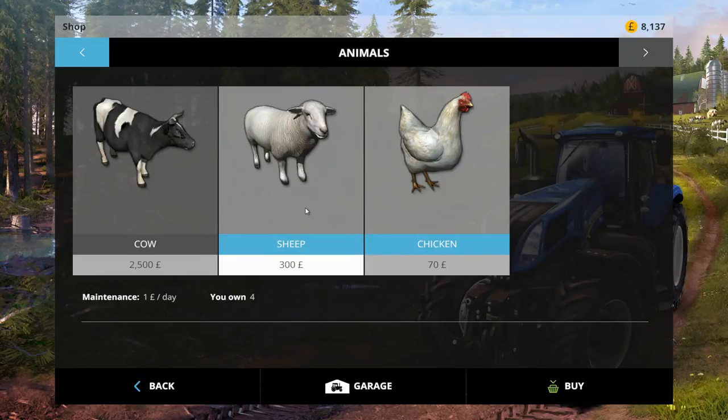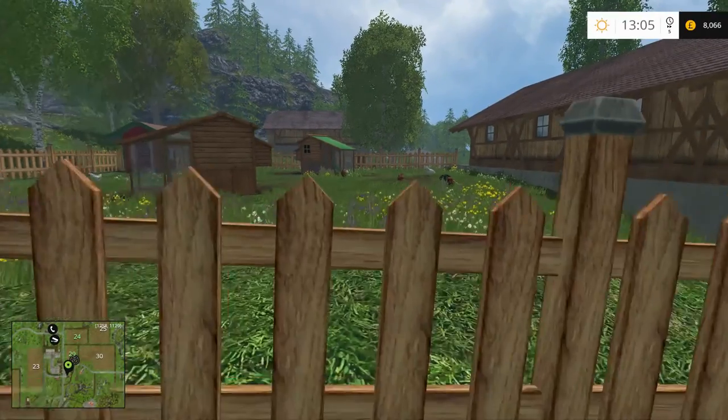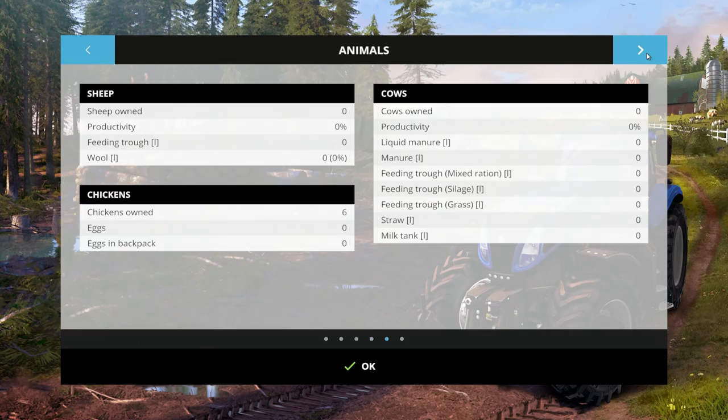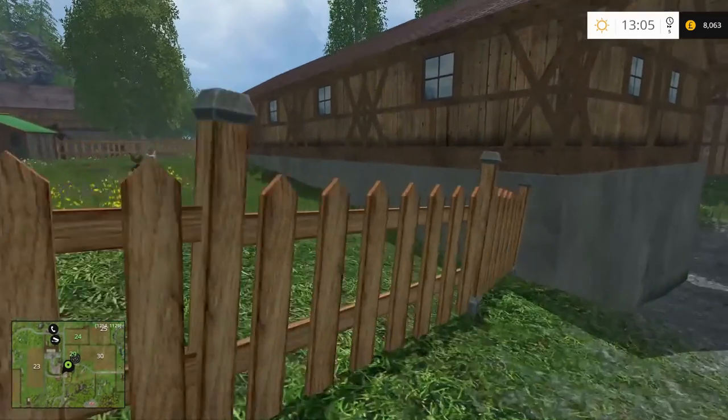Should we get some sheep? The sheep are at the other end of the map, so we'll stay away from sheep for now. We've got eight grand still, and we've bought a fair few chickens. I don't know actually how many I clicked on, but we can do a quick check - chickens, we've got six of them. So that's pretty cool.